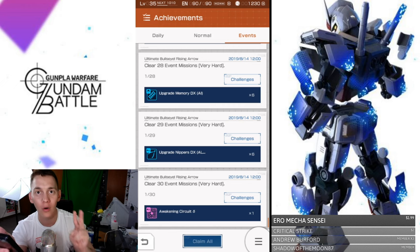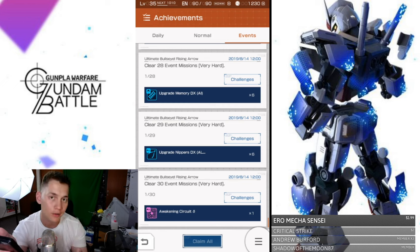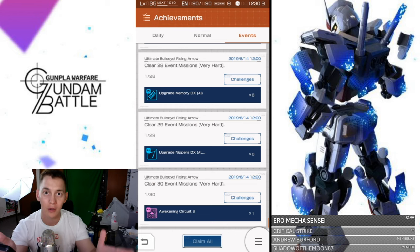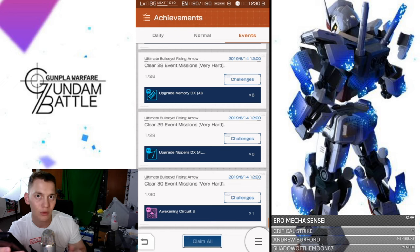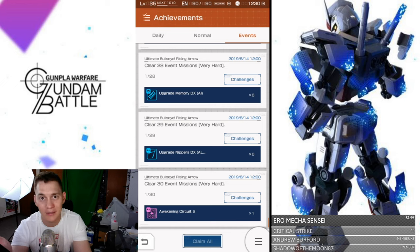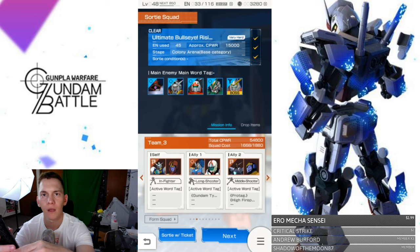Focus on these achievements. Once you get all these achievements out of the way, you can smooth-sail and just continue on Very Hard. Watch what's at the end of this — you have an awakening circuit waiting for you. So you're getting two level-four awakening circuits from this one event. This is going to be very beneficial if you already have level-four parts. I'm going to be powering up my new Gundam — it's going to be super good in this game because I'm already planning long term.